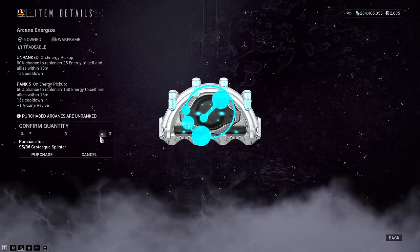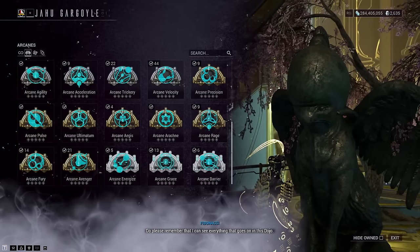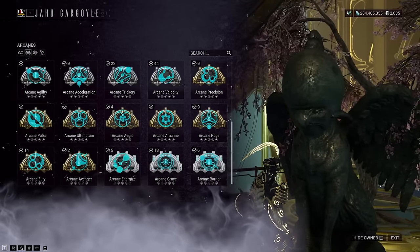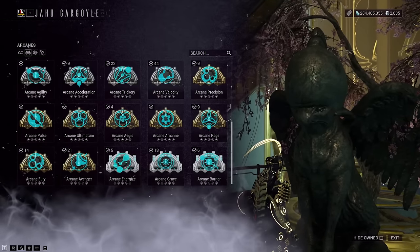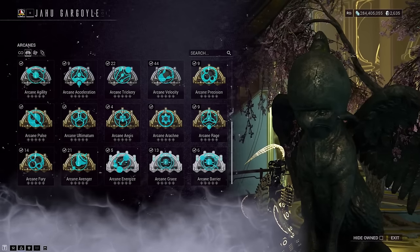They're good arcanes and they'll be used in quite a lot of builds, especially Arcane Energize, which has been proven to really help those builds that struggled with energy returns. Each arcane costs a different amount in the reward material called Grotesque Splinters, which you get from killing the boss. It would definitely take quite a few runs to get some of these arcane sets rolling in, but this clan event is still ongoing for a while, so take your time. Even if you could manage just two hours a day, you'd still make a good dent in progress here.